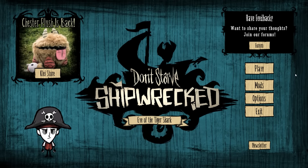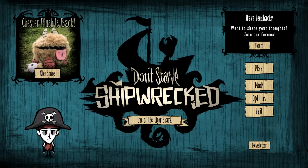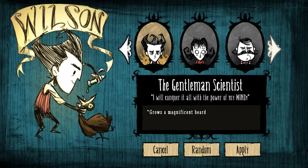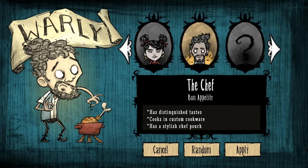Welcome back to Don't Starve Shipwrecked, this is Rantry. We've got the Eye of the Tiger Shark update, so we will be starting a brand new game with the new character. I haven't done adventure mode yet — I don't have Wes or Maxwell. Here's the new character: Warly the Chef. Bon appétit! He has distinguished tastes, cooks in custom cookware, and has a stylish chef's pouch. The music has changed too, so let's start a brand new world with Warly.